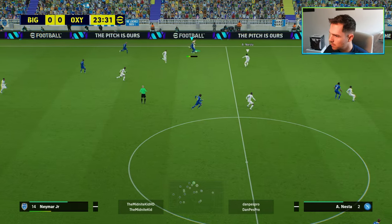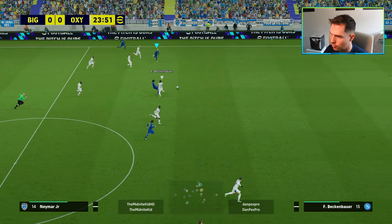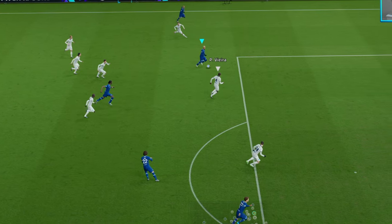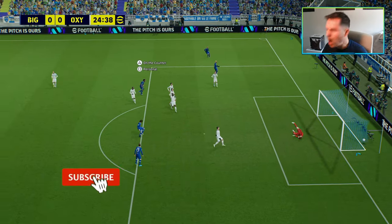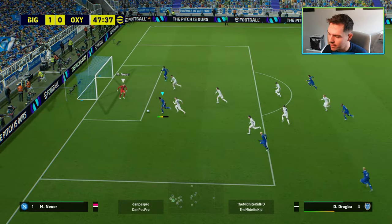Drogba is a real classic center forward — really good power, really good positioning. It's all about how you build him up. If you are not used to playing with Drogba, this is what you have to do. With the right player build you can turn him into a Romario-esque or Mbappé-esque run-and-gun center forward, but he's all about shooting on sight, direct play — kind of like Harry Kane or Lewandowski — those strong, burly, slightly clunky center forwards.